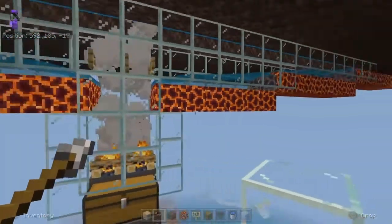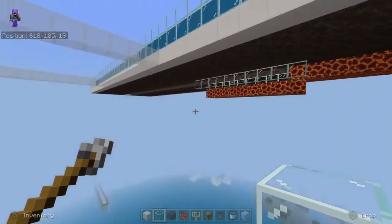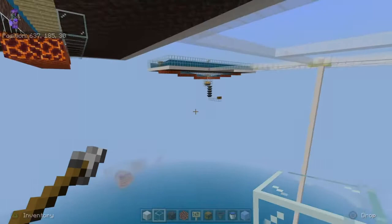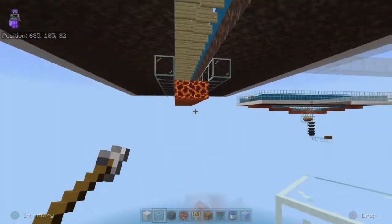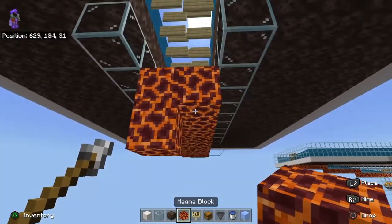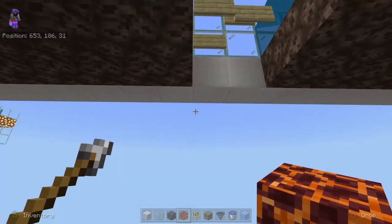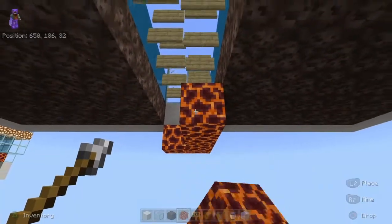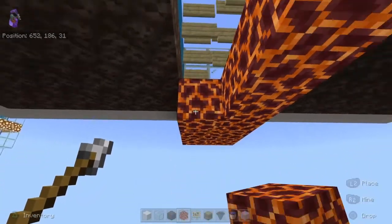So what we've got is three layers going down — from the top it's one, two, and then three. You're going to have a center drop point where everything falls into the kill chamber or the campfires, whichever one works for you.